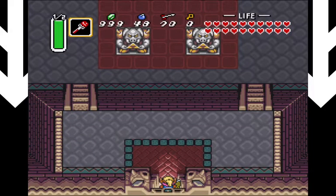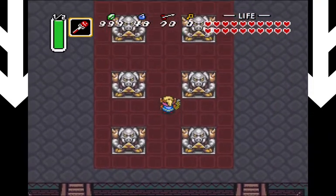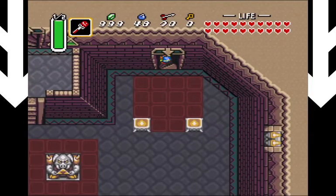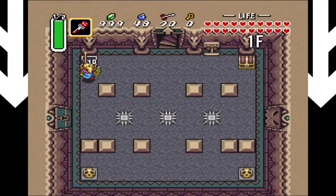Hello ladies and gentlemen, welcome back to Legend of Zelda: A Link to the Past. We are now onto the final dungeon of the game, Ganon's Tower. There are two ways that we can progress in this dungeon, and I will of course be showing both of them off.